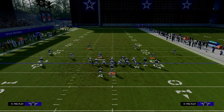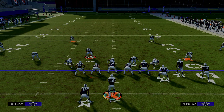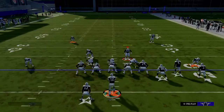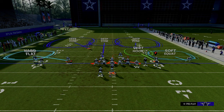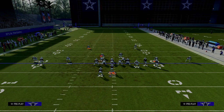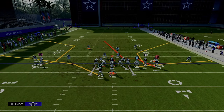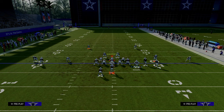The first audible we're going to talk about is Z-Spot and Go. The reason is it does a really good job of countering double post when they're trying to use a cloud flat to guard it. They're trying to stop it without having to play zone drops, because if they play zone drops, there's a lot of other stuff open. If they're trying to stop this with a cloud flat and a half, with this guy in a hard flat or a shaded down vert hook, the user is typically going to be guarding the double post route.